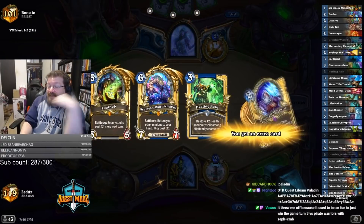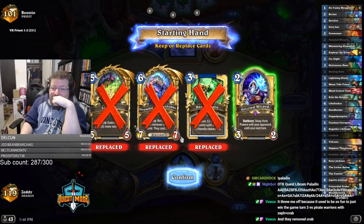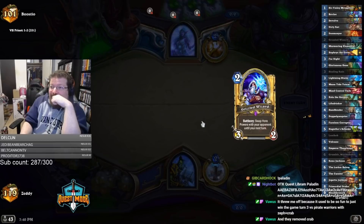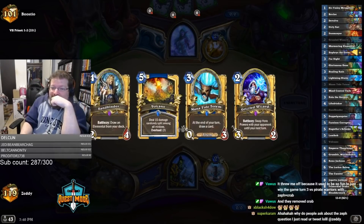We finally got a priest — and literally the only reason I've been playing this deck is to find a priest. Now I've got to find Finley so I can steal his hero power. This should be easy, right?